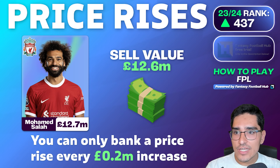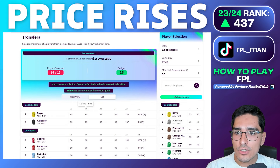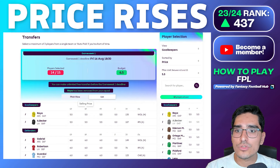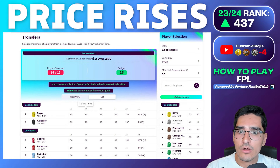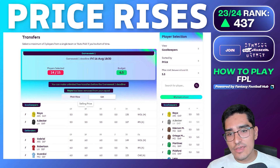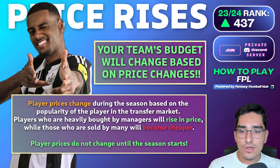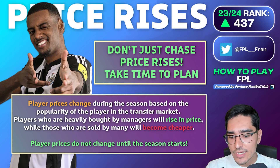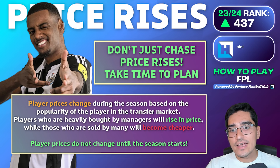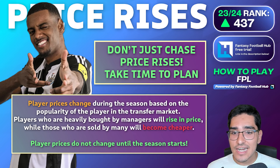You can check a player's sell value on the FPL app or website by going to your team's transfer page and clicking the list function. This shows the market price, the selling price, and the original purchase price. If you accumulate price rises your team value goes up; price falls reduce it. I'd recommend not chasing price rises just for the sake of it — you want to buy players that are additive to your team and will get you more points, since the name of the game is accumulating as many points as possible each week.